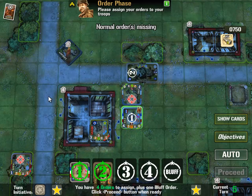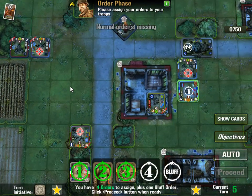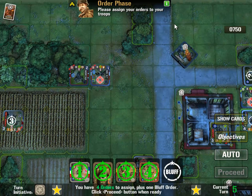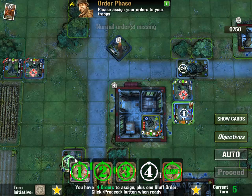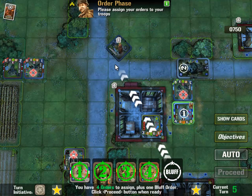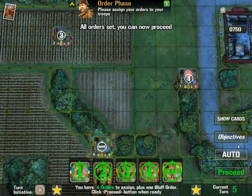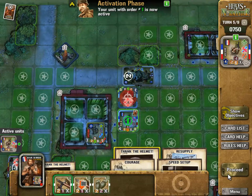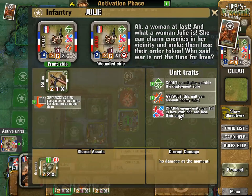Let's get the tank into action again. I think I want to try and clear the field before I move Sasha because I think Sasha has to get up here. Who do I bluff? Your order four. Oh there we go, I do have one free for a bluff. Proceed. Unit charmed - unit charmed, what does that mean? Charm: enemy units can fall and lose their order.